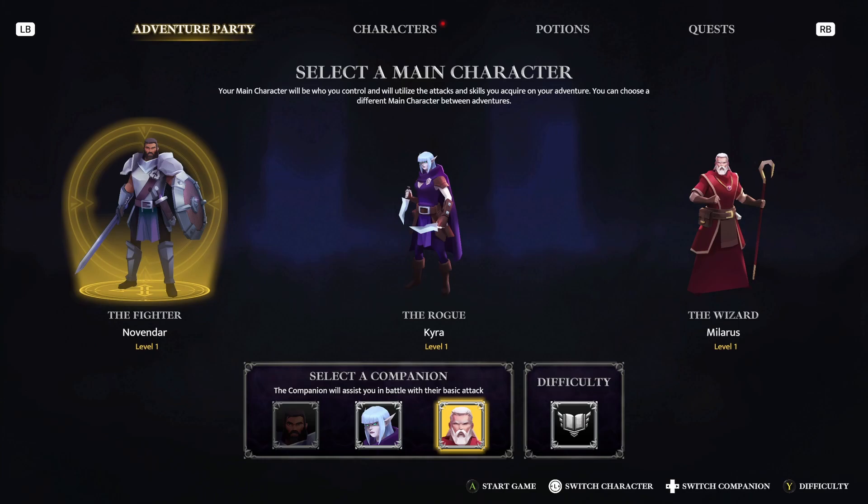You can see that there are three different characters. You design how these characters look when you first begin the game — you can choose between male and female character archetypes, and that is the only selection choice you've got there. Once you're choosing your party, you get to choose a companion as well. So if you choose the fighter, you can also choose either the rogue or the wizard to join along with you.